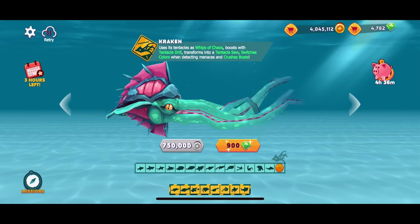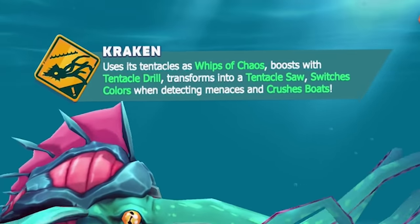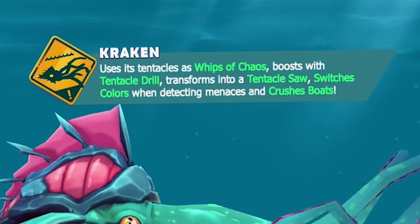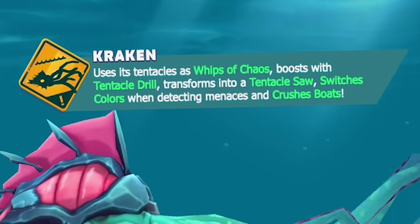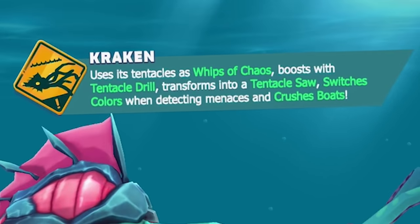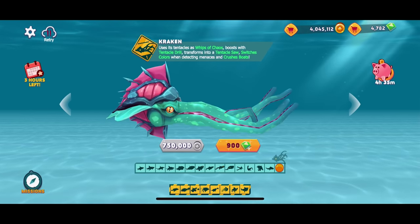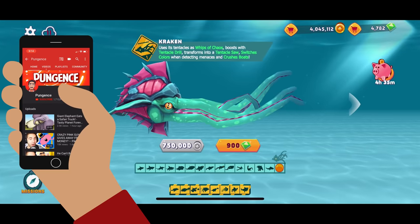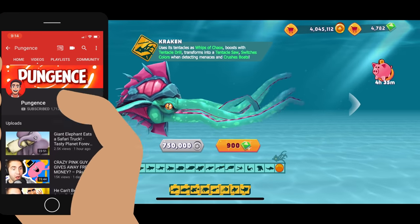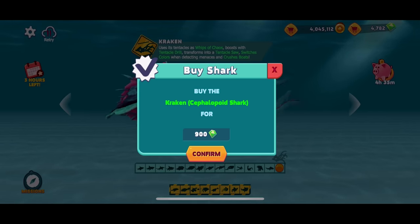Let's read the description. It says: uses its tentacles as whips of chaos - that sounds amazing. Boosts with tentacle drill. Transforms into a tentacle saw. Switches colors when detecting menaces and crushes bows. I love every single one of those things! Let's unlock this bad boy - looks like 900 gems. Let's buy the Kraken.